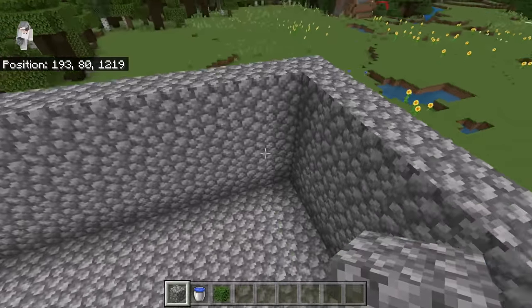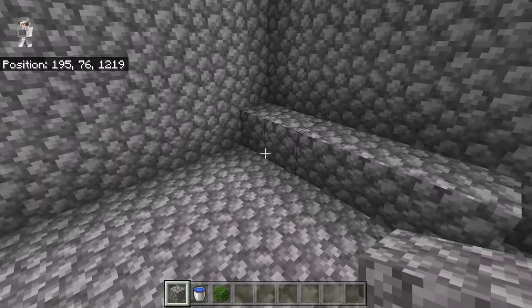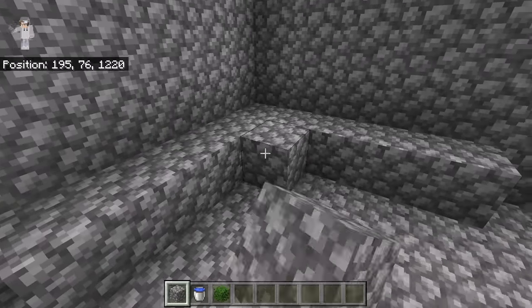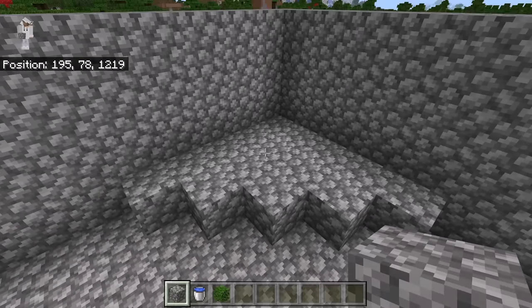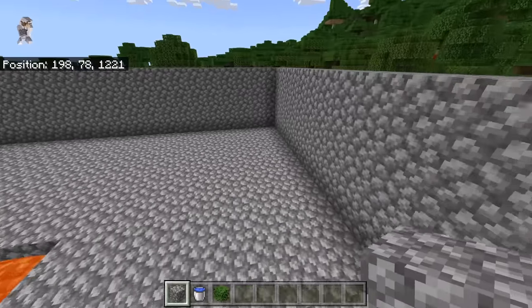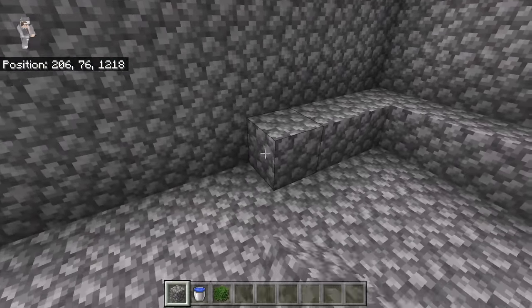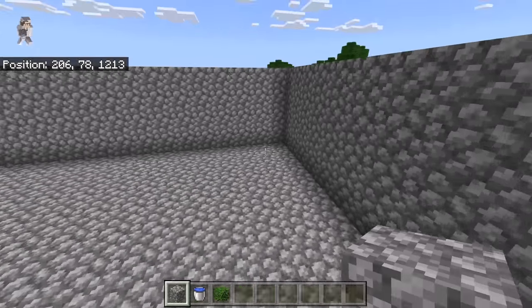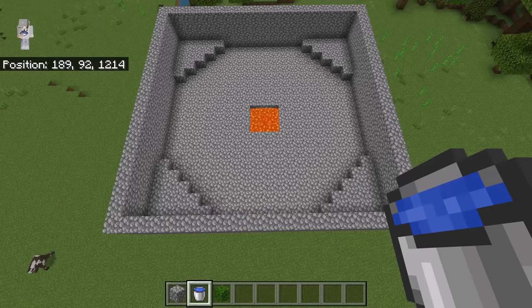The next step is to go to one corner. Now place 5 blocks over here, then place 4 over here, now place 3 over here and 2 over here, then place 1 at this spot. After you are done with that step, place blocks like that in all the other corners. Once you are done with that step, the farm should look like that.